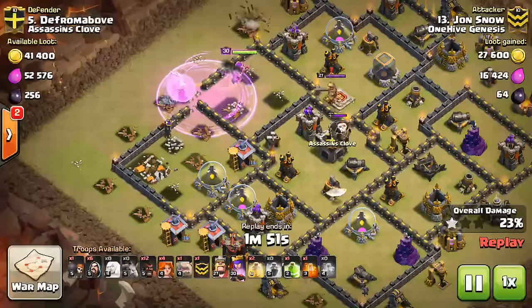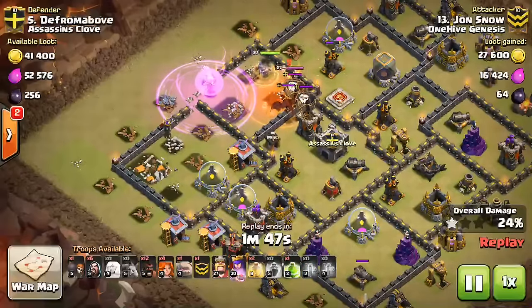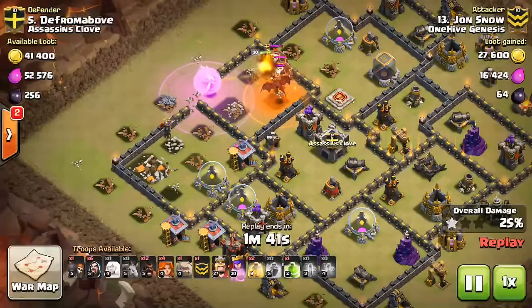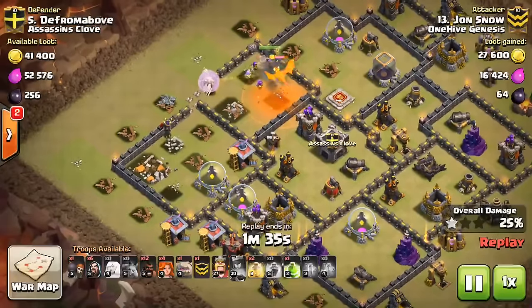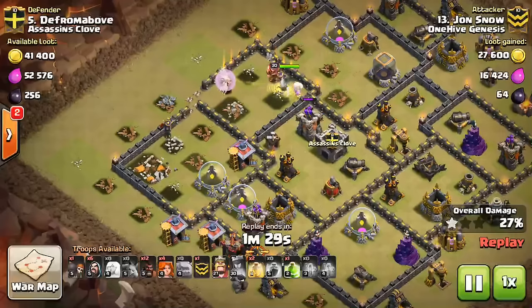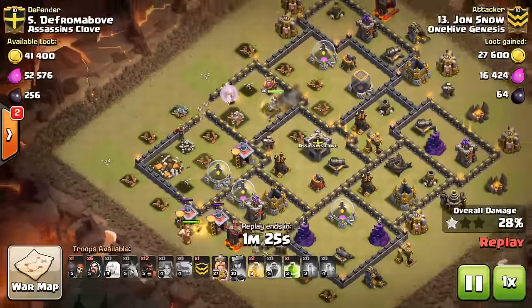So he drops it kind of far up, so as his healers and Queen move forward they're still going to be in it — at least the healers will. The Poison Spells are great for the King and the CC troops. The Queen does get a little bit overwhelmed here, but she shoots down those balloons with her ability — goes ahead and pops that. Good use of it there, very efficient. And she's going to be healed right back up as she keeps moving and taking out more defenses.